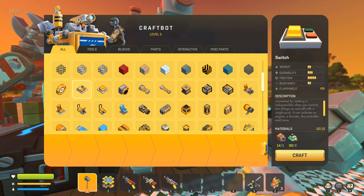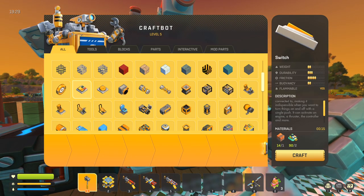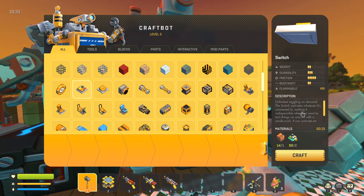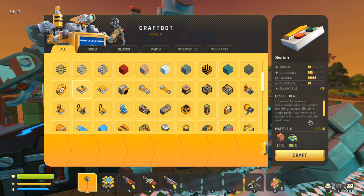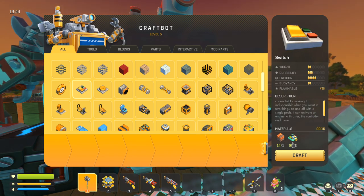We're going to head over to our craft bot. The switch is on the fourth row down, second from the left. What the switch does is unlimited toggling on demand — it activates whatever it's connected to, making it indispensable when you want to turn things on and off with a single push. It can activate an engine, a thruster, the controller, and more. It costs one scrap metal and two circuit boards.